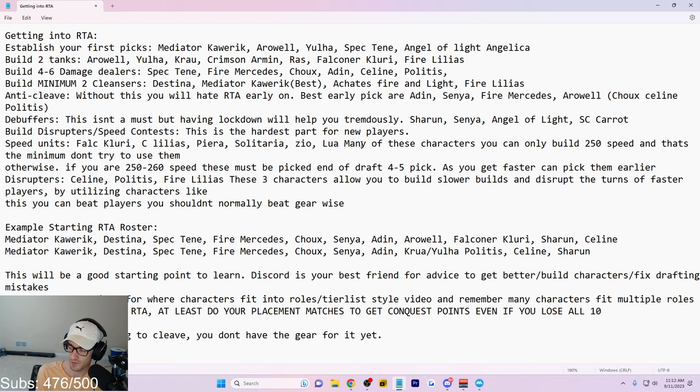Some of you will have a negative win rate and it will take a little longer to get everything established, but it's fine. You'll be able to play the game every day and continue learning even when you're out of stamina. Disrupting characters include Selene, Politis, Lilias, and Angel of Light Angelica — she CR-pushes herself when other characters get hit. By utilizing disrupting characters properly, you can basically not worry about speed. Selene, Politis, Fire Lilias, Angel Angelica — those can help get you through the nightmare of being slow at the beginning.